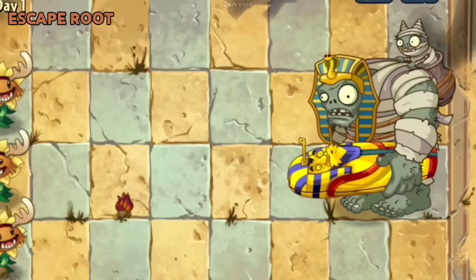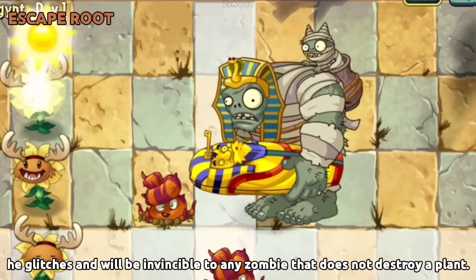If Homing Thistle allows a zombie to arm a Scape Root but then drags him to an empty tile, it glitches and becomes invincible to any zombie that does not destroy a plant.